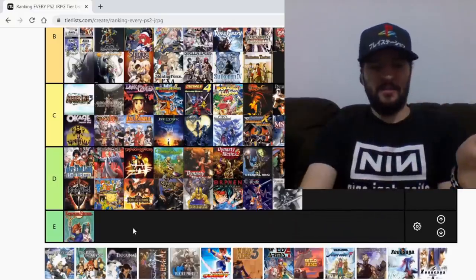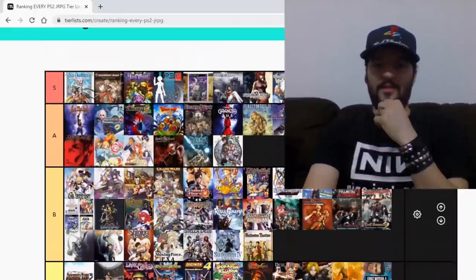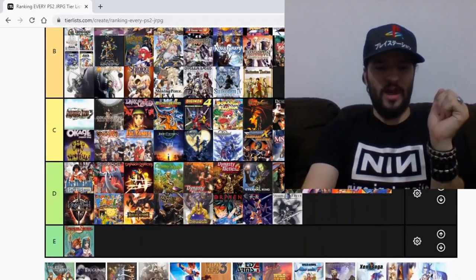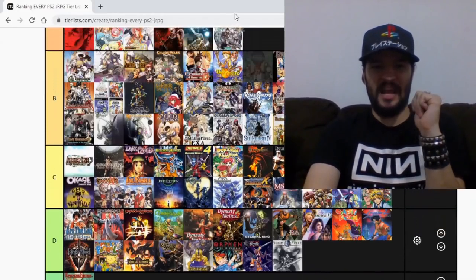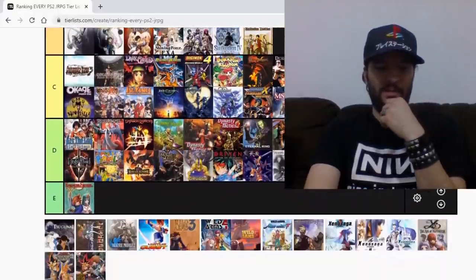The Tales of games — Tales of Legendia is another S tier. I love it to pieces, my favorite Tales of game — the black sheep of the family. But you know me, I don't give a rat's ass about that. And Tales of the Abyss is also an amazing game — I'm gonna give it an A. I think Legendia is better, but that's just my extremely unpopular opinion.